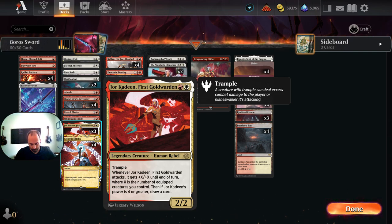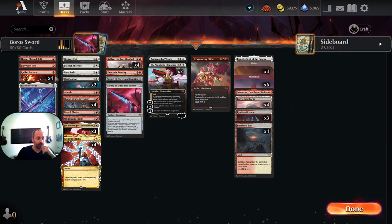Rabbit Battery is not only a 1/1 with haste, but it can reconfigure and give any creature for one red mana haste, including Kellan. But the reason it's especially good is Jorkadine. Jorkadine is a 2/2 for 2 with trample. When Jorkadine first attacks, it gets +X/+X until end of turn, where X is the number of equipped creatures you control. Then if Jorkadine's power is 4 or greater, draw a card. So if you have a Rabbit Battery in play, Jorkadine becomes a 3-mana 4/4 trample haste creature that draws a card when it attacks.